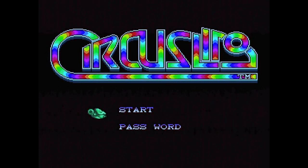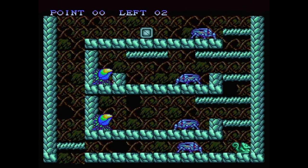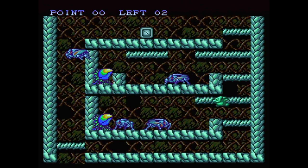You can put a password in, which obviously I don't have, so let's just start. There's some kind of little lizard - stage one. I'm at the bottom right. I can fire my tongue, so I'm a chameleon I think. I can jump - push upwards as well. Interesting movement mechanic.